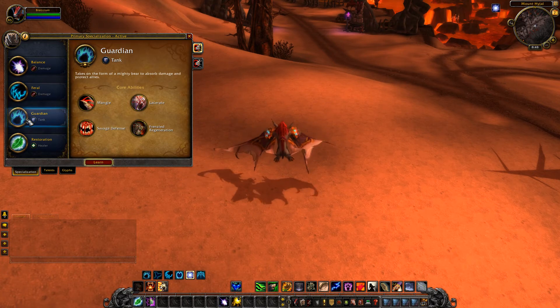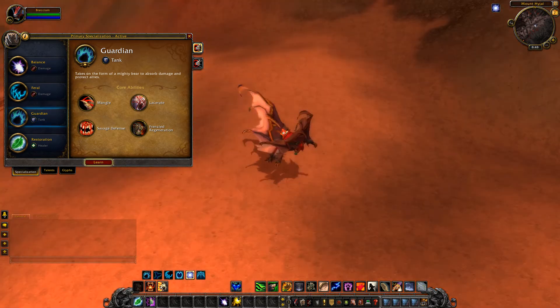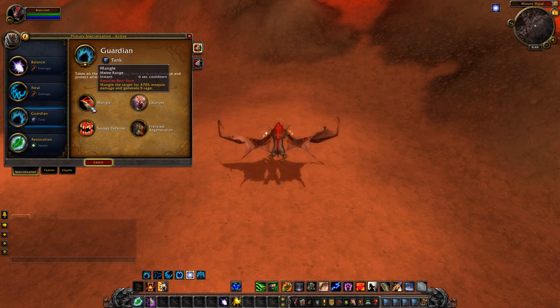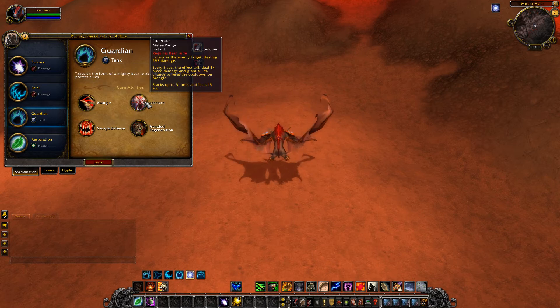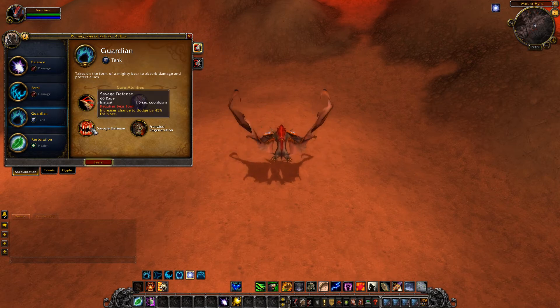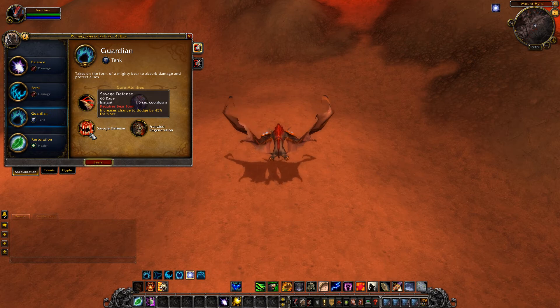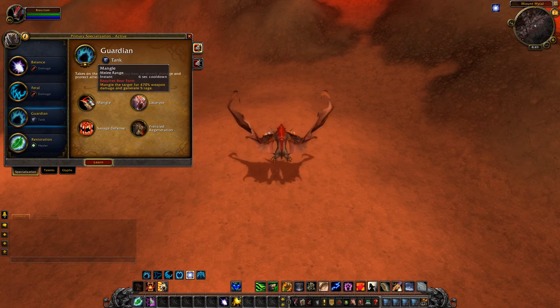Guardian is what they're now calling bear form - it's your tank spec. I don't necessarily associate bears with guardianship, but there you go. You get Mangle, Lacerate, Savage Defense which increases chance to dodge, and Frenzied Regeneration. They haven't really done a great deal with Bear - it's on a 1.5 second cooldown, lasts six seconds, costs 60 rage so it's quite expensive. It looks pretty spammable but I don't think threat is going to be much of an issue.